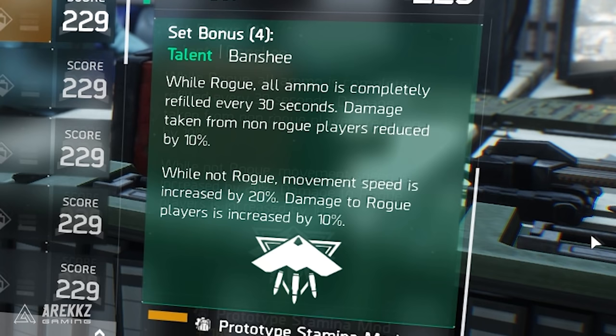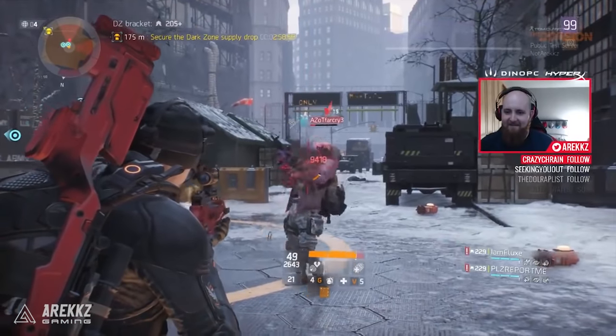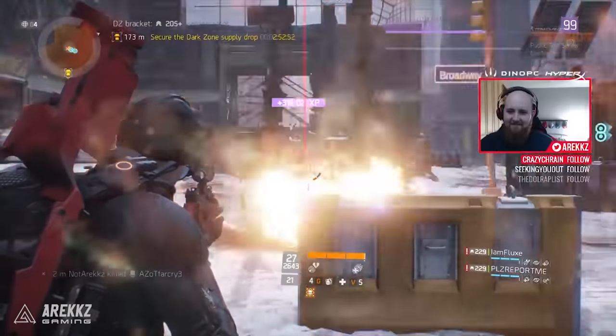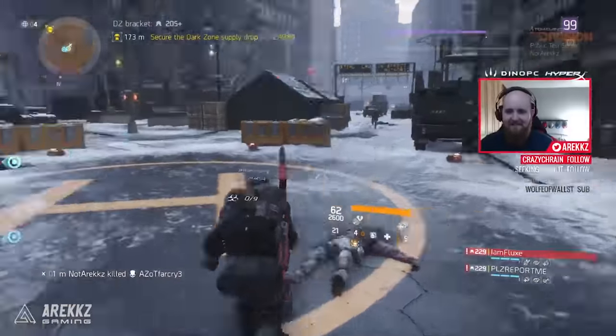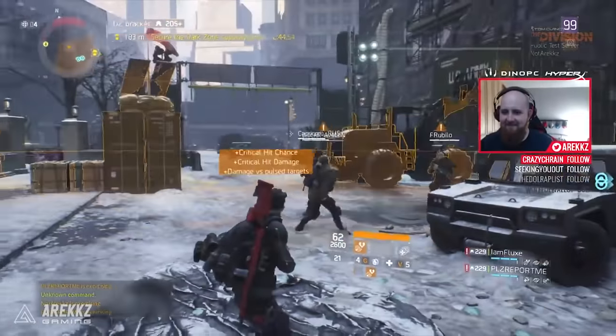On the flip side, this set bonus has an alternate option. If you are not rogue, then your movement speed is increased — currently 20% but this is actually going to be changed to 10%. If you're wearing this set and hunting a rogue that is not wearing it — maybe they're using a sentry build, a striker build, a firecrest build — then you are doing more damage to rogues, so as a rogue hunter you'll have an advantage. On the flip side, if you do like to go rogue, wearing this set will help with your survivability.